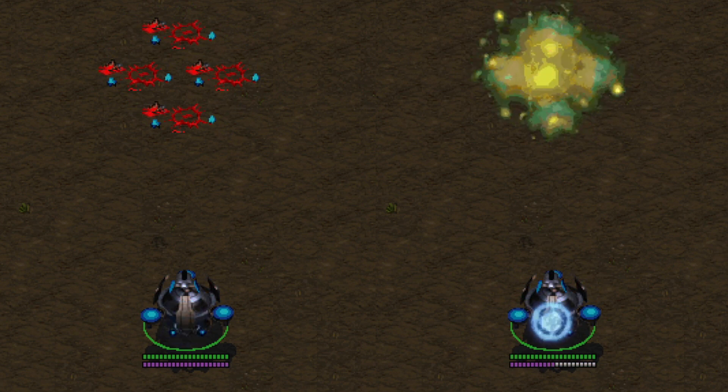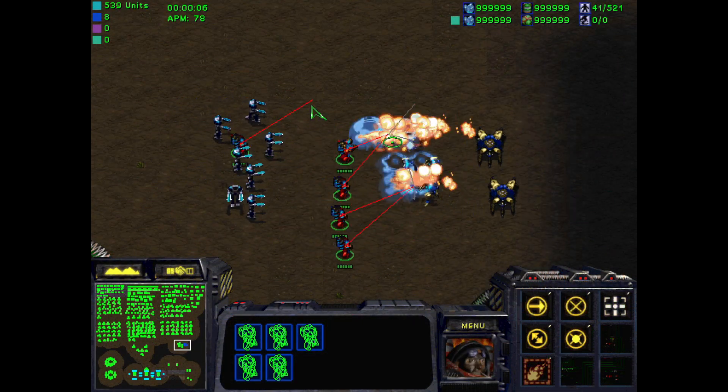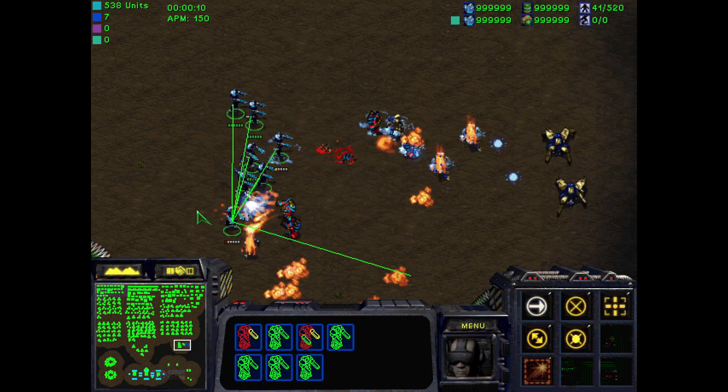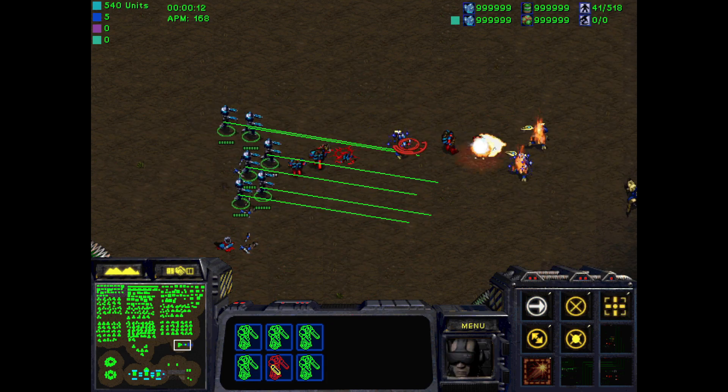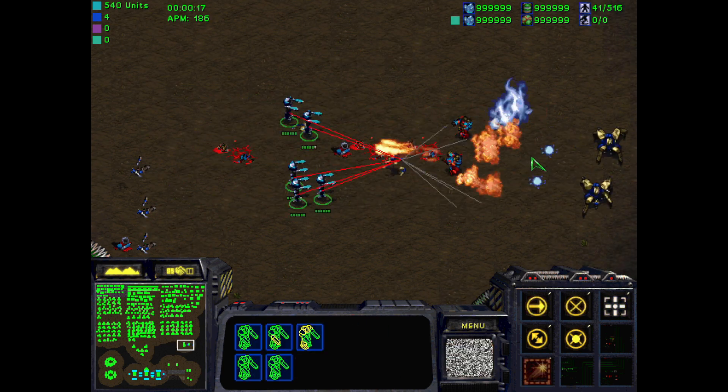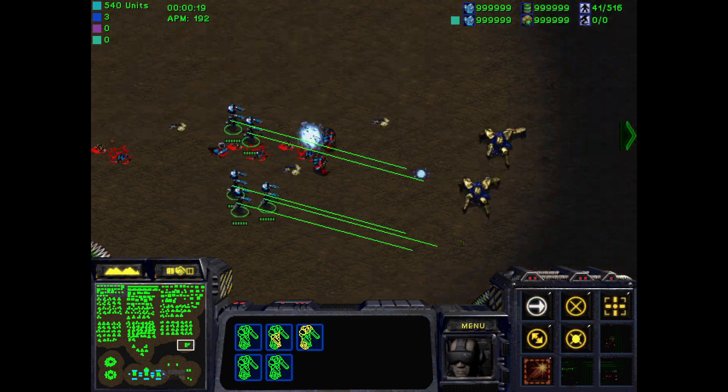This behavior also works for other orders like the attack command. Watch as the Cyprians focus fire the low armor enemies to maximize piercing damage from their passive ability. Since this is done using the attack order, the player doesn't risk issuing a move command with a right click.